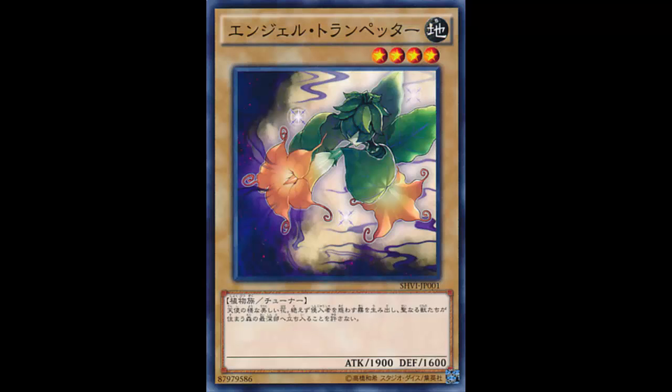A level 4 tuner with 1900 attack — you're already looking pretty good. If you're playing a deck that wants to run tuners, especially normal monsters, there are just so many things that help out normal monsters and you can pop this out with ease. If you already have a monster on the field, you can summon Rescue Rabbit, summon two of these, and sync it up.